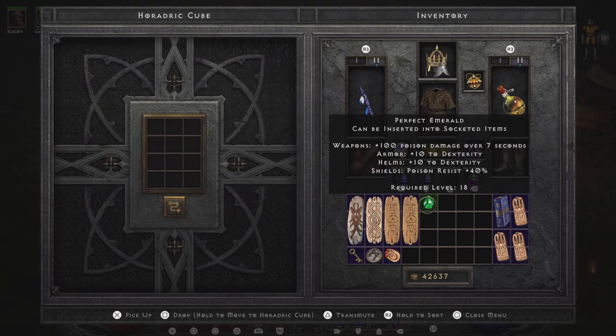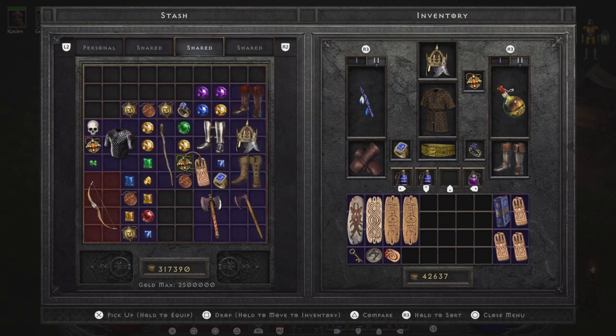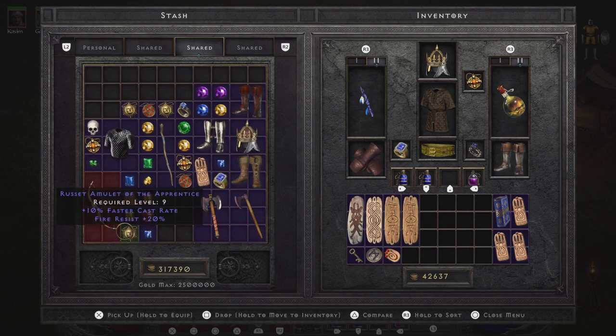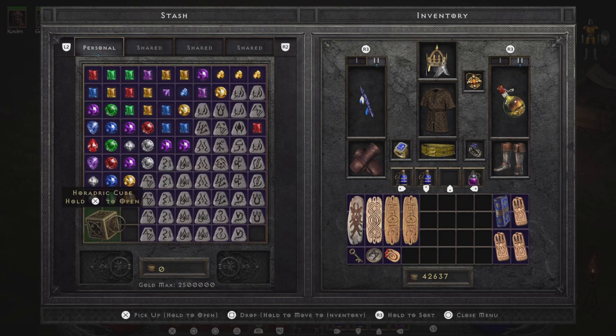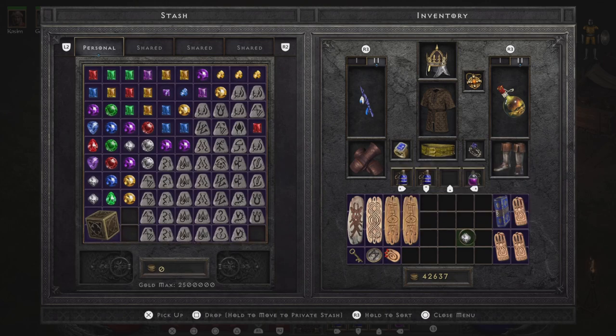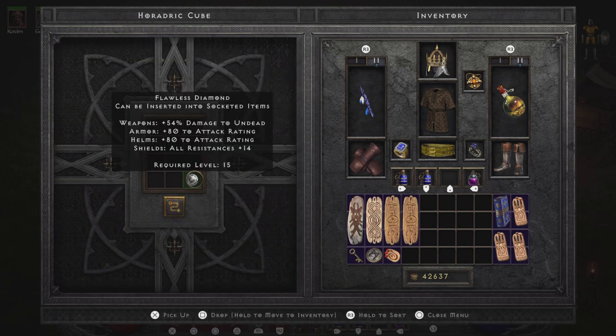How did I do this? You basically need three of the same gems, put them into your Horadric Cube, and transmute. You can do this from any gem — all the way from the flawed gem up to perfect. Three of the same type of gems placed into the Horadric Cube will get you the upgraded version of that gem's quality.